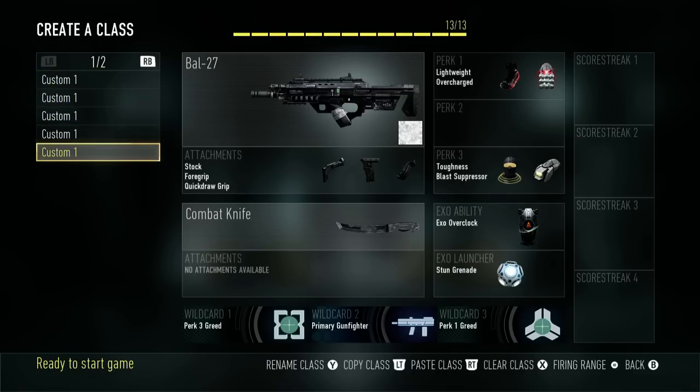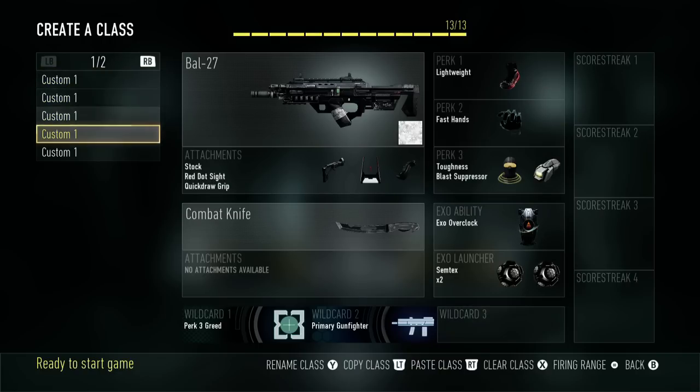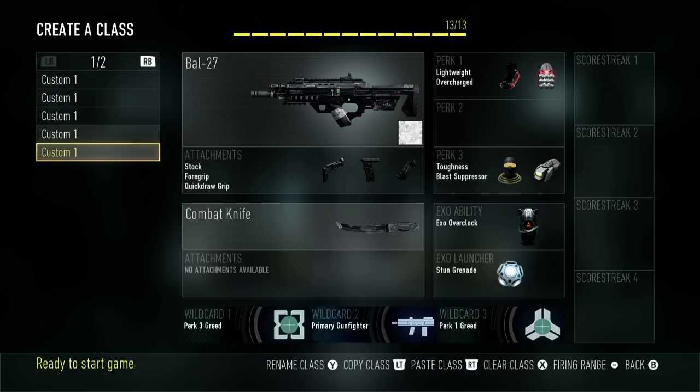I'm sort of leaning away from SnD right now — waiting until I get more experience. The classes are basically similar to these; maybe I'll swap out frags or keep semtexes for zoning, and swap the exo ability for exo mute instead of trophy or overclock. Sound whoring doesn't seem too bad this far in with SnD, so maybe I'll keep an overclock class to plant the bomb a little bit quicker. I'll probably make another video explaining my SnD classes more in depth.